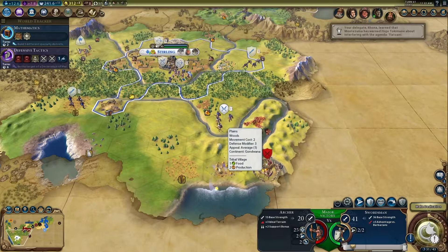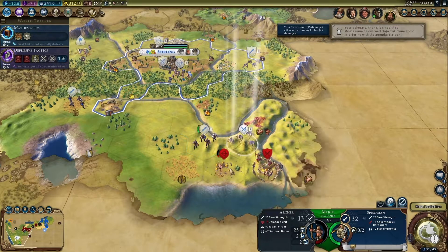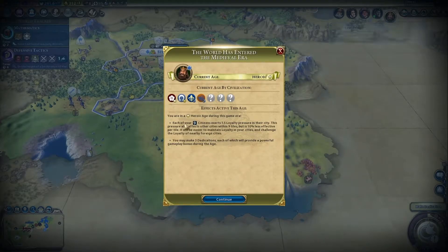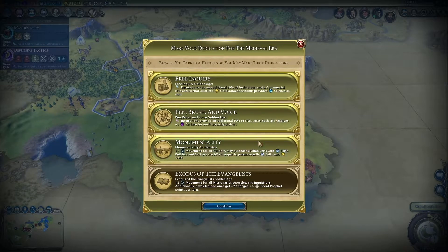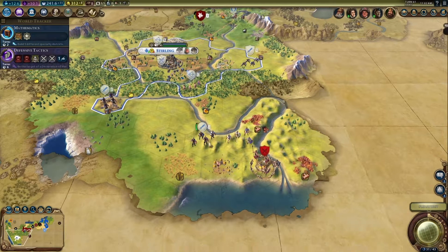You're gonna go stab them — they're standing on a tribal village too, how convenient. So since we're in a heroic age, we get 1.5 loyalty pressure per citizen per city. And instead of one dedication, as this is exclusive to heroic ages, we get to make three. So we're gonna go boop, boop, and boop. That'll do.